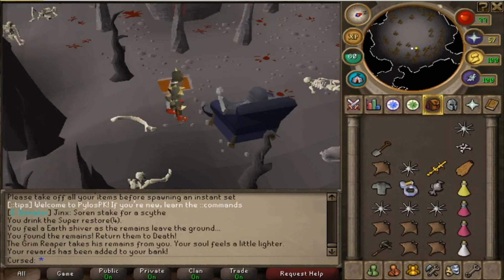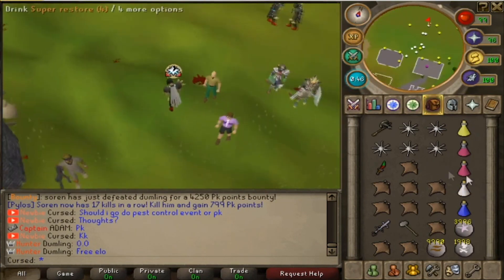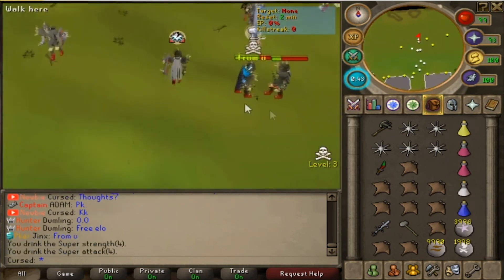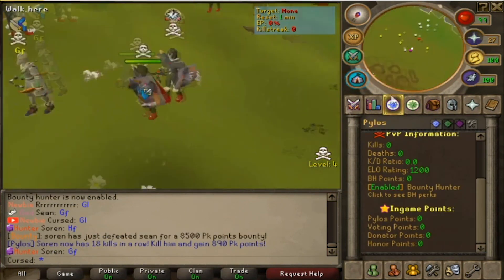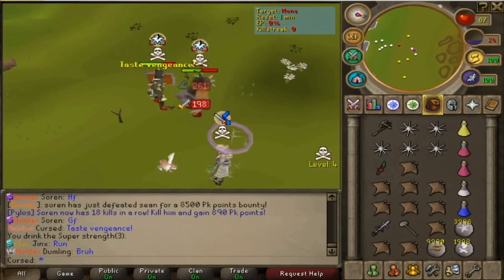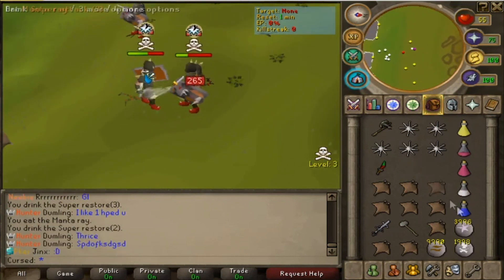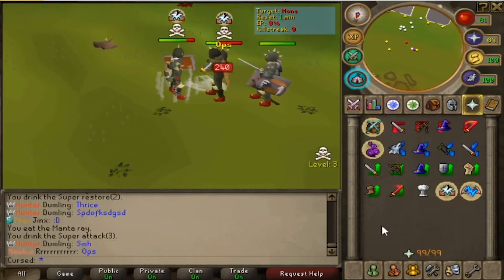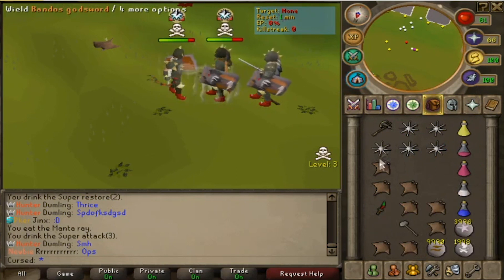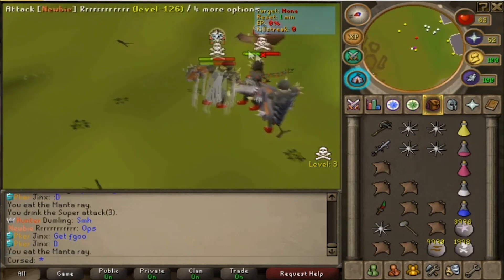I brought Death what he wanted and I received PvP items as a reward. We got a Toxic Staff of the Dead and a Chaotic Rapier right off the bat — that's awesome! Let's try some PKing. They have PK bots which is cool. We have our first fight but I'm already getting low health somehow — and I accidentally attacked a PK bot. Can we get a nice BGS spec?